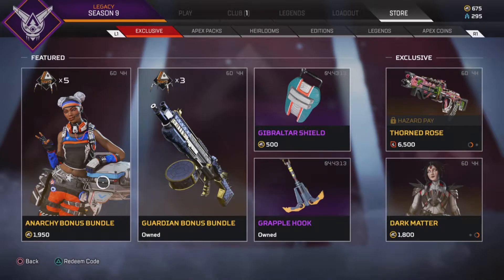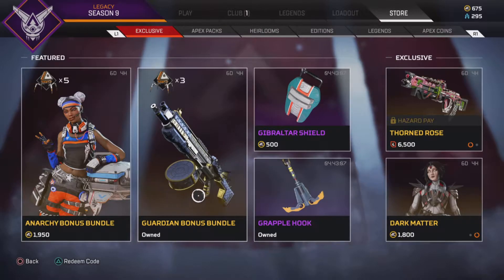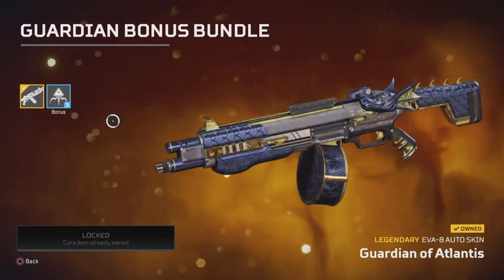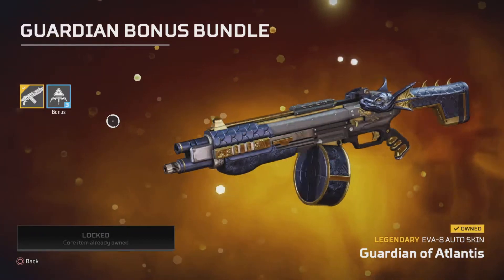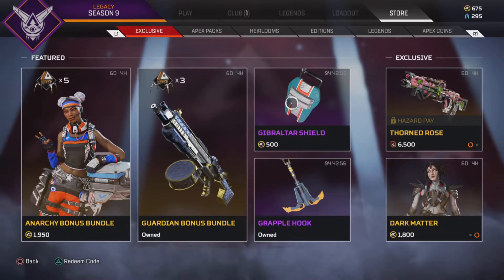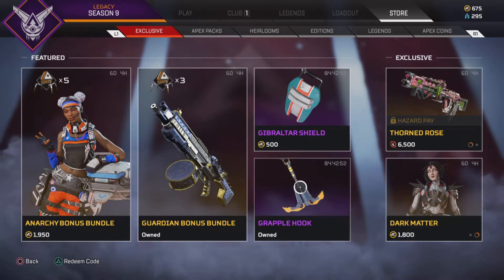Just some of the other things — we've got Lifeline's Anarchy Skin, comes with some Apex Packs. We've got an Evarate Skin, also comes with three Apex Packs. I've got this skin already so obviously I can't get the packs. If you want it, there's Gibraltar's Shield and Pathfinder's Grapple Hook.